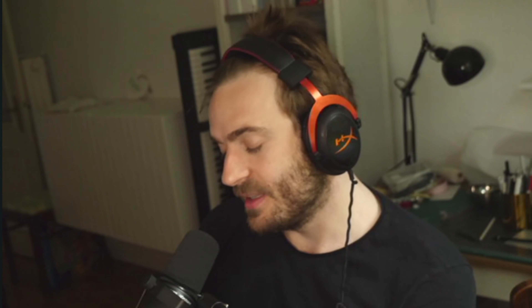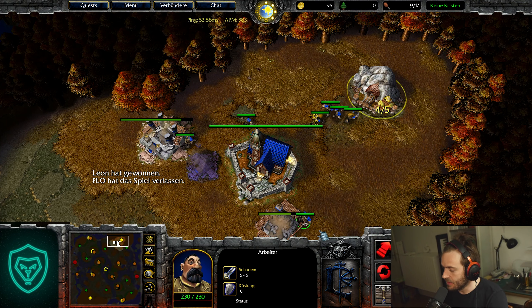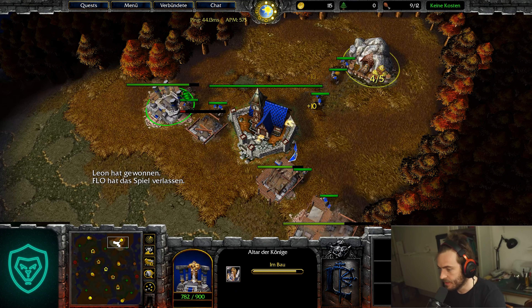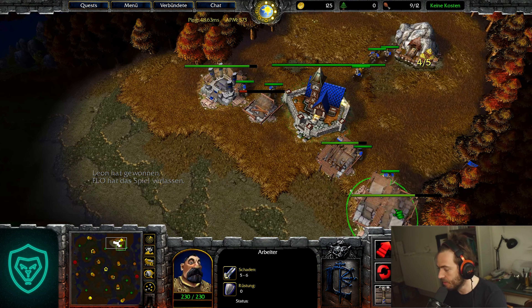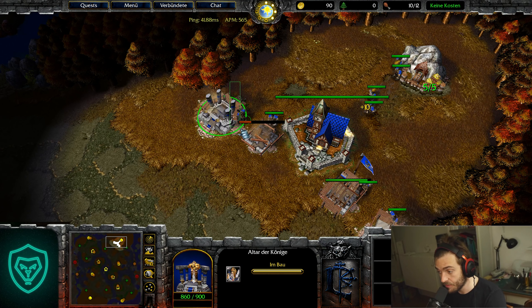Hello, welcome to the next video. Today we're gonna talk about Human Mirror again. I already showed you how to creep level 3 Archmage on Northern Isle and today we're gonna talk about how to play that on Autumn Leaves. We play against Human on Autumn Leaves and I'm gonna show you the level 3 Archmage creep route on that map, which is very powerful.